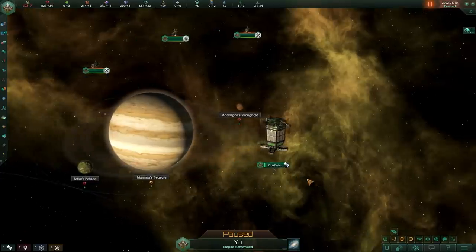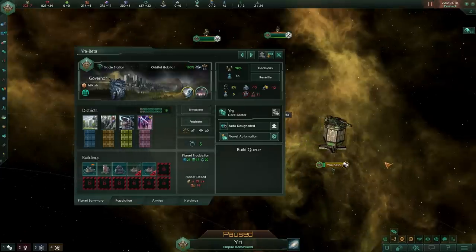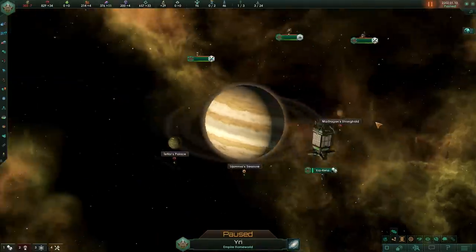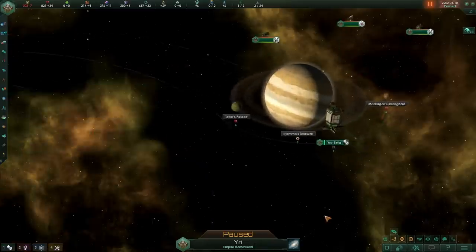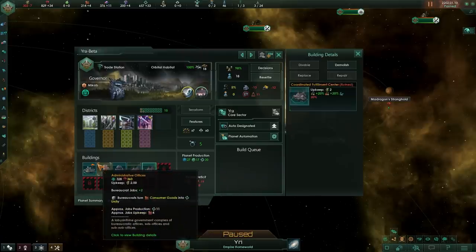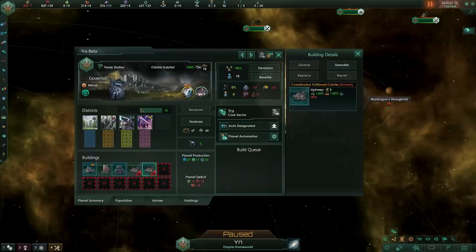Elation once again! This time it spawned a habitat — no planet for us, but it also did not spawn a habitat world. Interestingly, this habitat has wild storms on it. It appears that random modifiers can be attached to these places — I've had orbital habitats spawn with high mineral content in testing before. We do not get a full habitat world like our capital, but we still get 18 pops right off the get-go, which is nice.